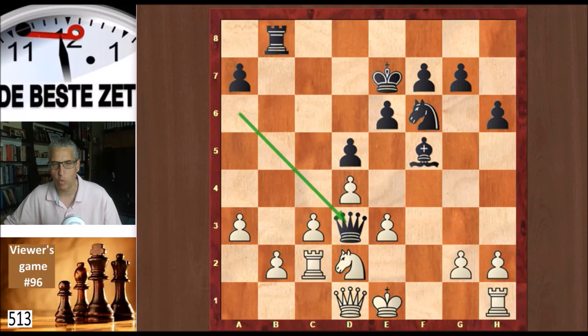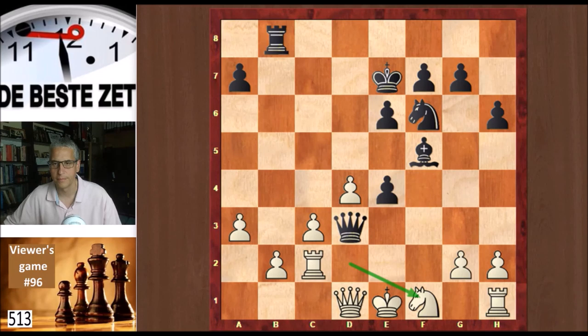Now white only has one move to keep his advantage, and that's e4. Evan found it. D takes e4, and knight f1. Here e3 is the best move, and black is in this game. But black played the queen to c4, avoiding the queen swap — and that's not so good.